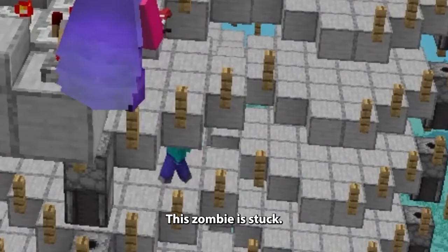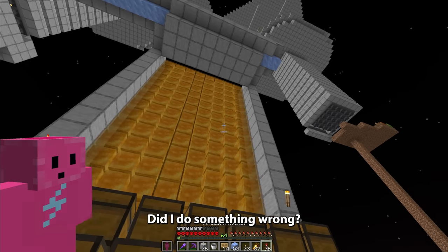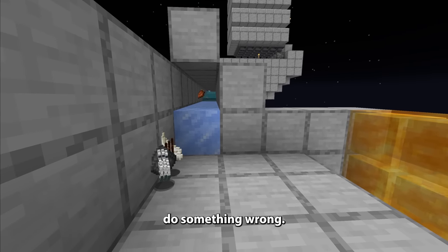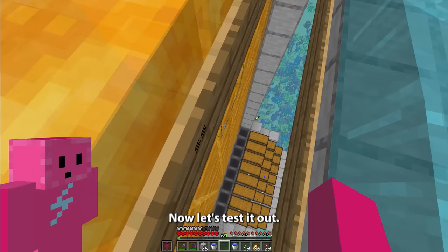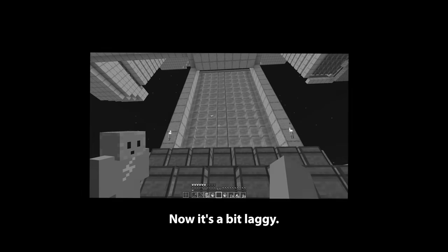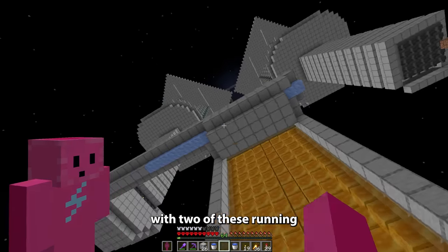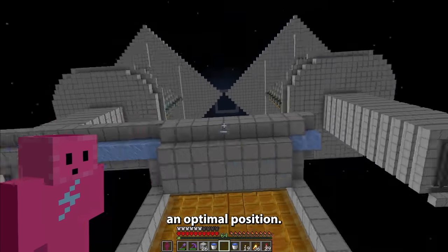This zombie's stuck. I'm just gonna wait here. Did I do something wrong? Yeah, I did do something wrong — I haven't put any water in here. Now let's test it out. I see items free falling. Now it's a bit laggy. Yes! Now imagine how many items we'll be getting with two of these running, and me actually being in an optimal position. I'll quickly connect this side now.